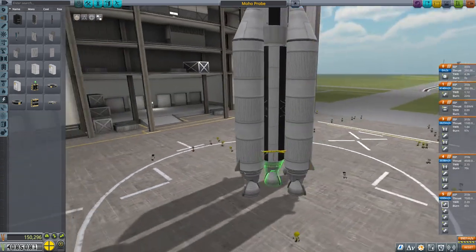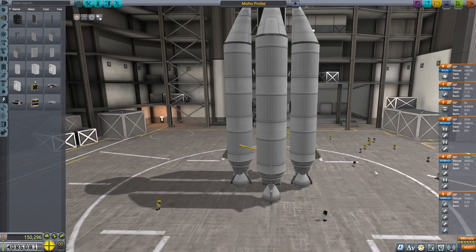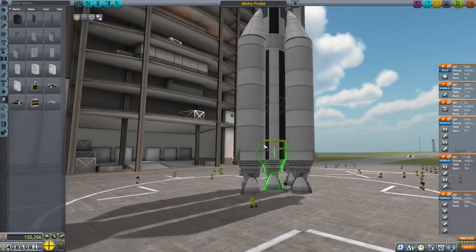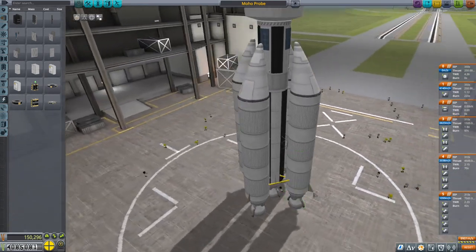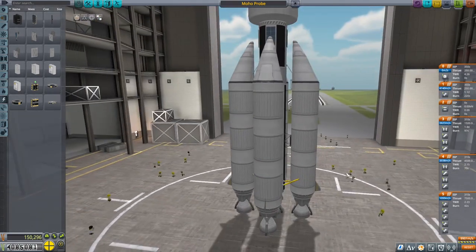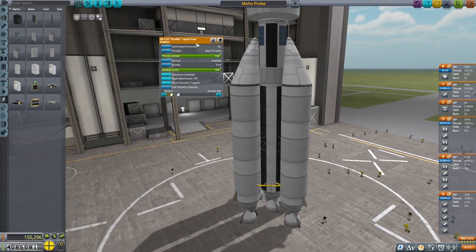Just a couple of things about this rocket: it is asparagus staged, so we have four boosters. The left and right ones are my first stage and they separate first, leaving the middle two. My first stage booster is piped into the second stage booster, so the fuel feeds into that one, which then feeds into the central core. These boosters will still be attached once we reach space, giving us plenty of fuel. The upper stage has a Poodle engine.